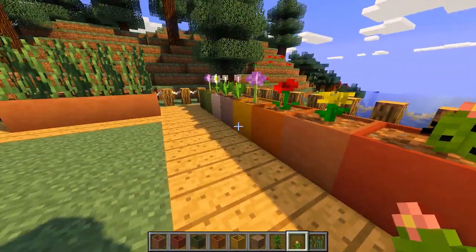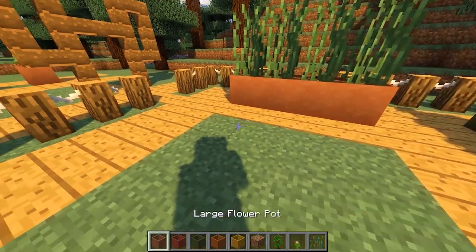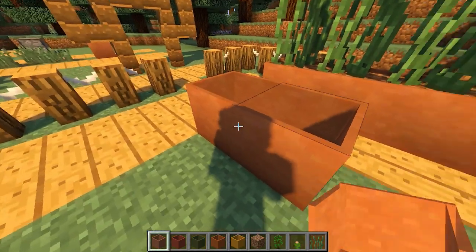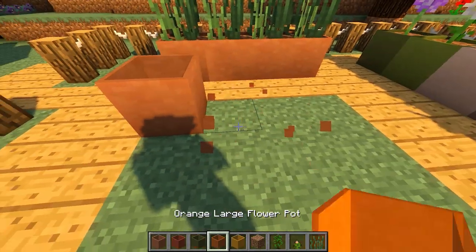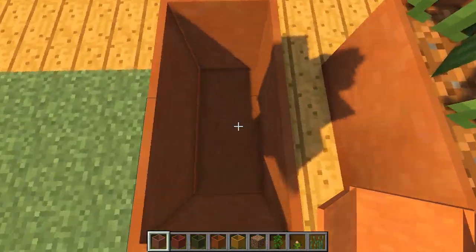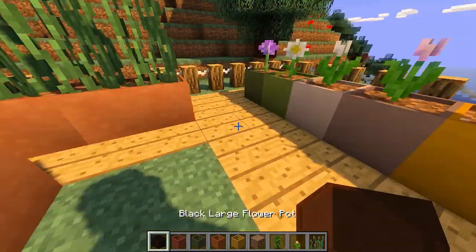Now we're moving on to the modular function of these flowerpots, which is where the mod name comes from. A single flowerpot is just a one-by-one pot, but if you place one next to it of the same variety they join together. If you place a different variety — for example a yellow one next to a default one — they don't join. But same-variety flowerpots connect together, creating something that looks like a bathtub. White flowerpots would really look like a bathtub!